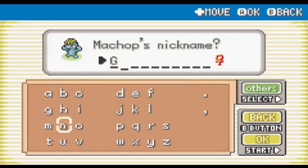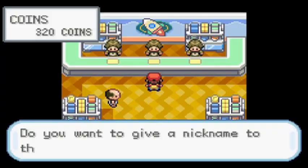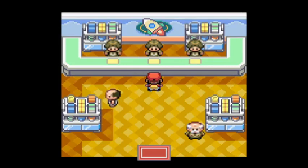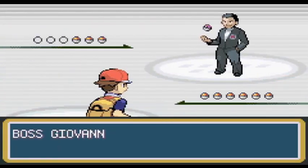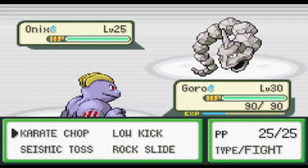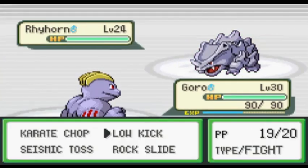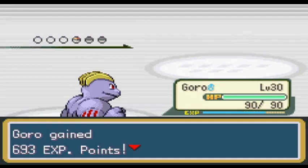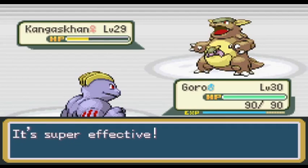I trained Goro up to the rest of the team's level in the entrance of the cave before proceeding through. Outside the cave, I made my way towards Celadon. After going through the underground tunnel, I caught a Growlithe on Route 7 and named him Barkamedes, because I find it entertaining. The first thing I did in Celadon was grab the coin case and buy an Abra from the game corner. I named him Zatara and made my way to Saffron to grab the TM for Psychic.